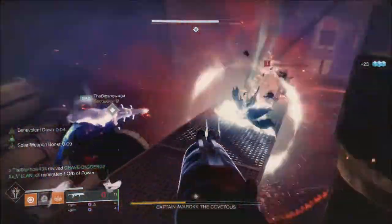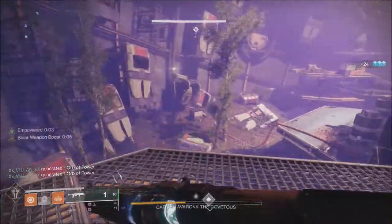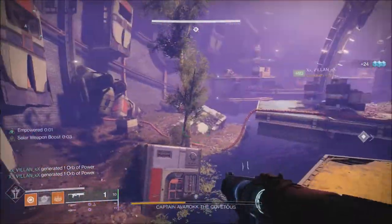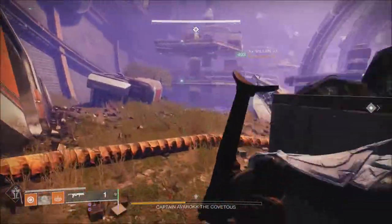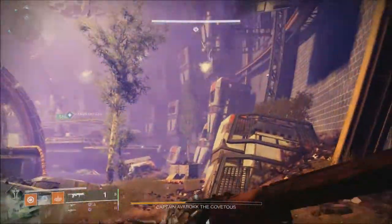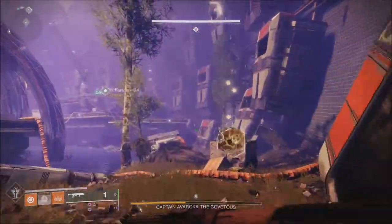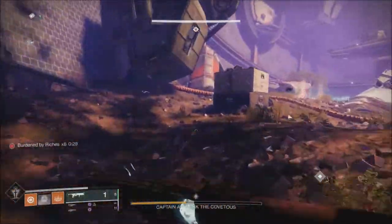Enemies are more difficult and more aggressive. They also have higher damage resistance and are more of a challenge to stagger. Shields are stronger to unmatched damage types — pretty much like what you would experience in a Legend Nightfall. The challenge also comes from switching up enemy interactions, like swapping out an elite for a boss or having an influx of more red bar foes.